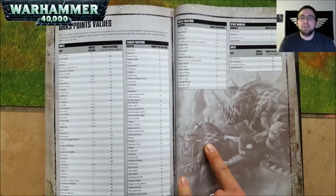Hi guys, Dave here again from Gas City Gaming bringing you another Warhammer 40k 8th edition index review. This review will be taking a look at the Xenos 2 book, which contains Orcs, Tau, Tyranids, and Genestealers.